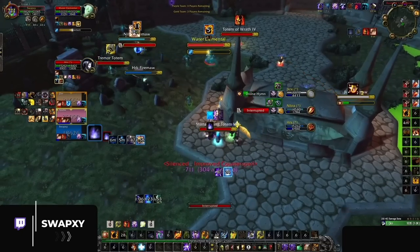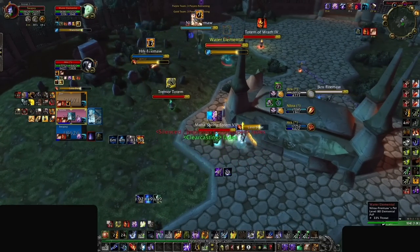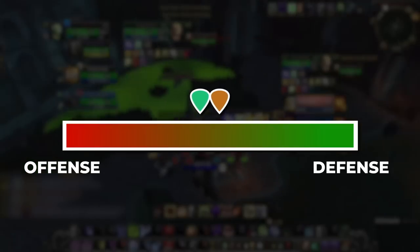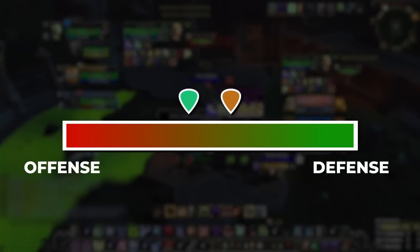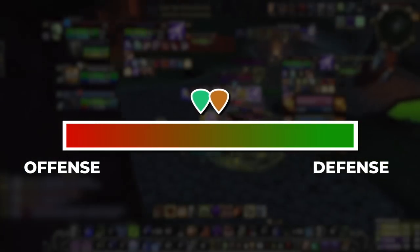On the flip side, the defensive state is when you are on the back foot. Someone on your team might be close to dying, and your healer might be in CC or potentially out of mana. Throughout every arena game, both teams will pivot from one game state to another, sometimes in opposite directions, where one team is playing offense while the other team plays defense.